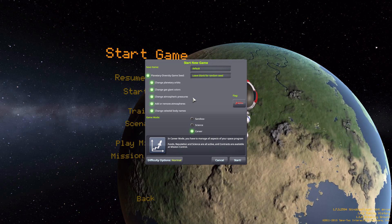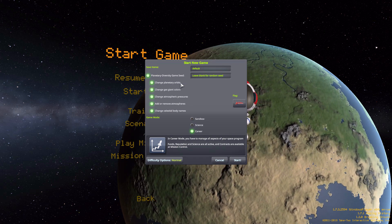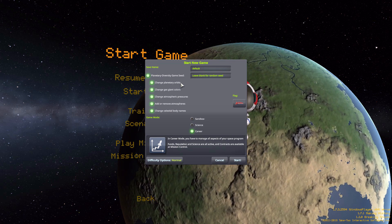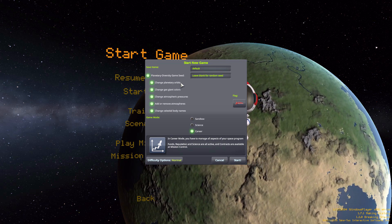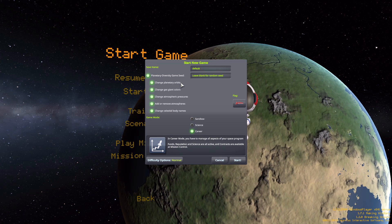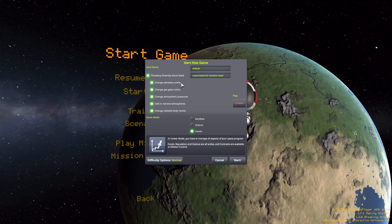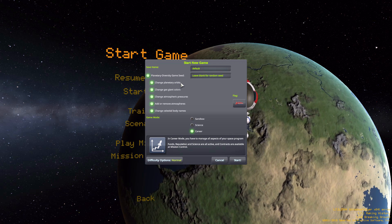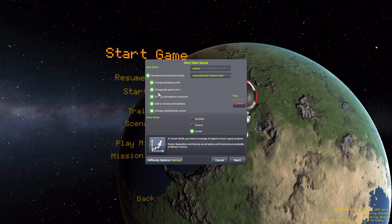The rest of the options determine what tweaks the mod will make to the solar system. The first is Change Planetary Orbits, which will of course change the orbits of the planets. Due to the randomized nature of the mod, sometimes it may only be a small change, other times it could be a drastic change — but you're still dealing with the same basic solar system structure. Different orbital positions could mean more or less delta-v to reach your target.